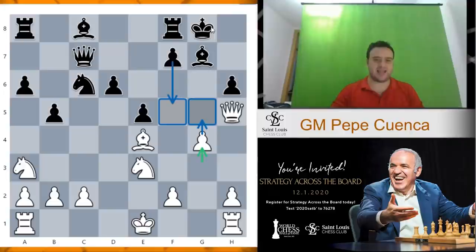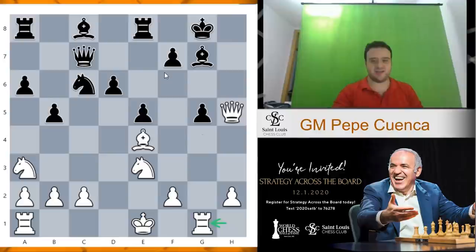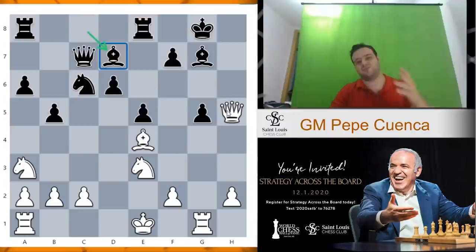White's idea is very simple — you want to open up the g file. With g4 you're stopping f5 as well. Black cannot react easily because this knight on c6 is pinned. So knight e7 is not a move because the rook on a8 is just hanging. Let's say black plays rook e8 — it happened in that game. So now g5, pawn takes, and then rook g1, very strong. Now black can't protect the pawn with f6 because the rook on e8 is hanging, and then next move just take on g5.